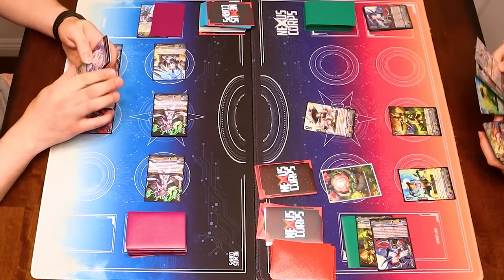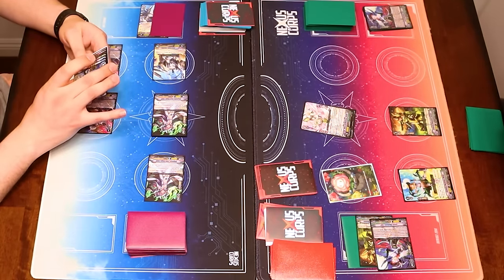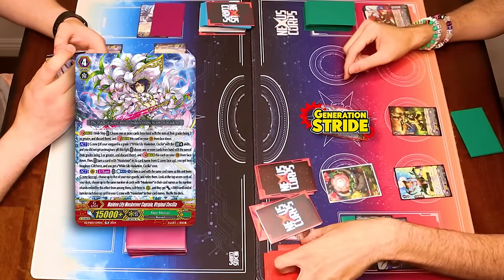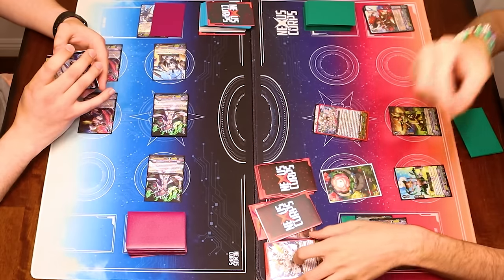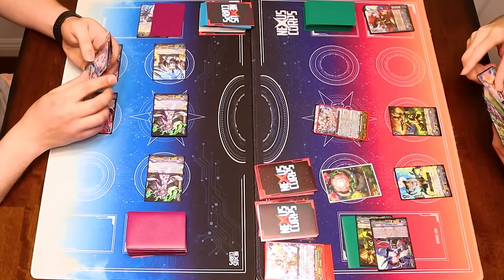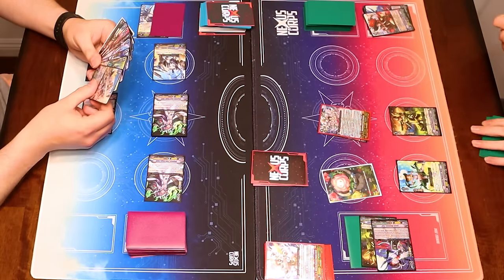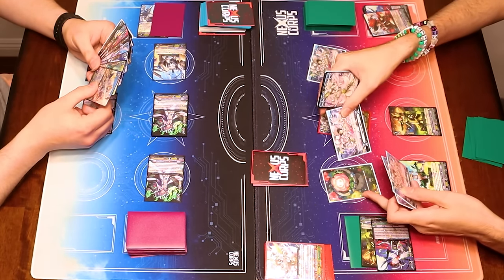Stand and draw. I'll ride Cecilia. I will discard Martina to activate the act ability of Virginal Cecilia. I stride it. When I stride it, I turn a Musketeer from my G-zone face up. I get two gifts and a Cecilia crest. I'm not going to be calling many things from the battle phase this turn. So taking the crits will just be really funny.